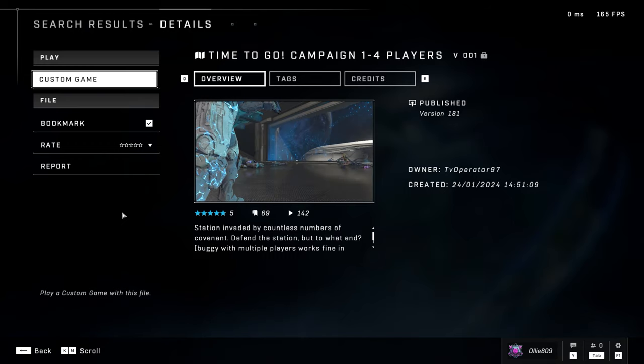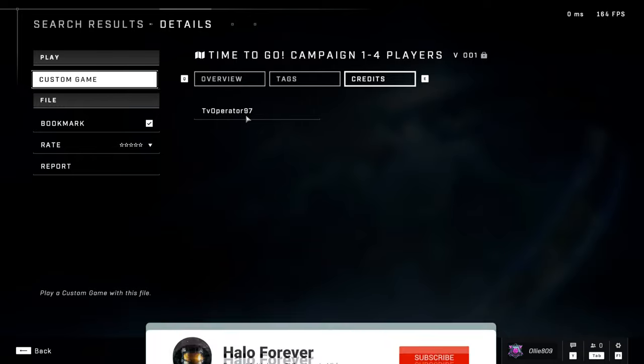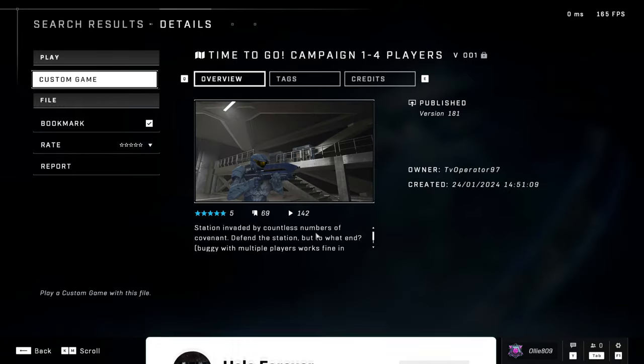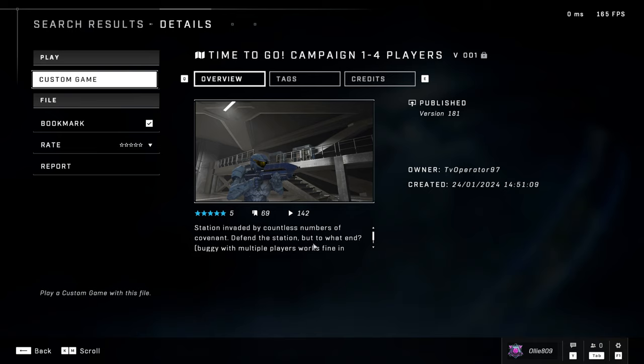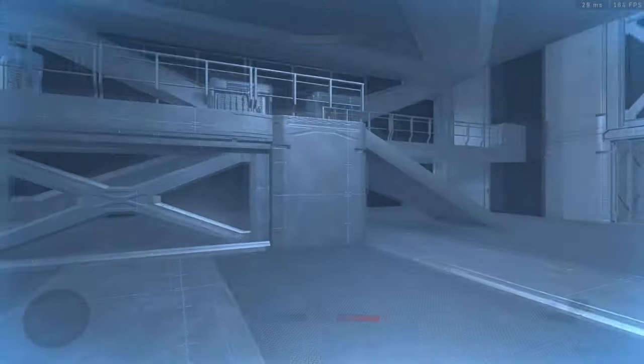Welcome back to another video. This is a Forge campaign custom creation called 'Time to Go' - a campaign for 1 to 4 players, made by TV Operator 97. The synopsis is: station invaded by countless numbers of Covenant, defend the station, but to what end? It does say it's buggy with multiple players, but I'm playing it solo so it should be fine. Make sure you've got the game mode as well - all that's linked in the description. Let's get into it.